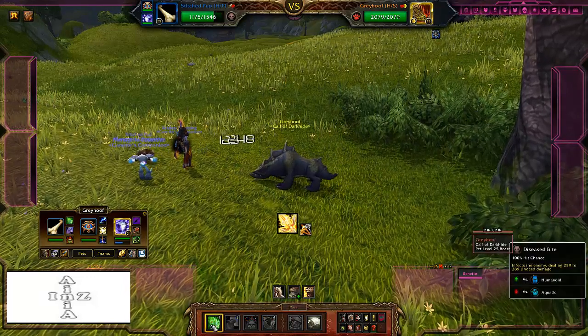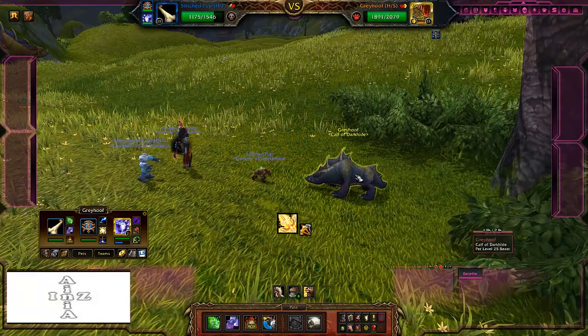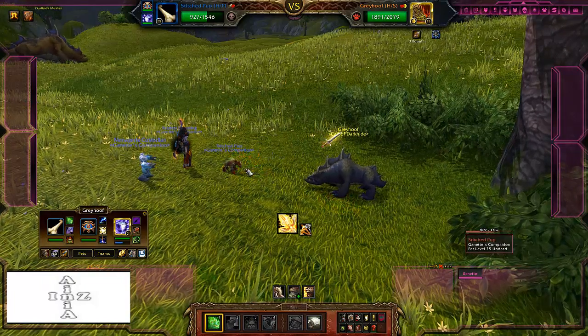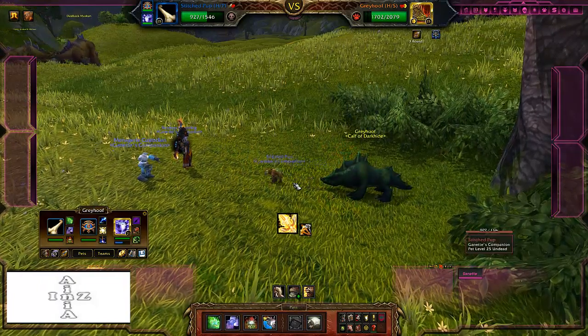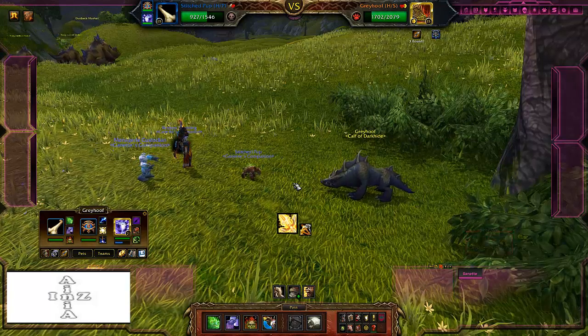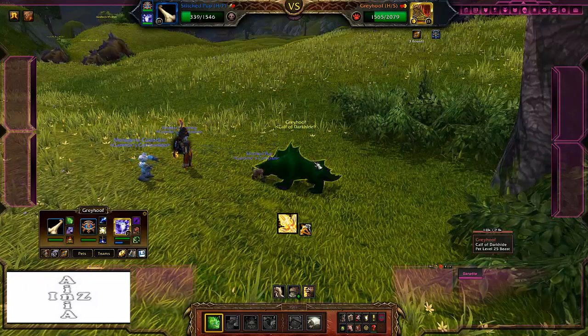You fight by basically using either ability one or three until Greyhoof — whichever one you're using — happens to kill the Stitched Pup. Now, Stitched Pup being undead means he is going to come back to life for one round as immune. He can't be killed — he's invincible — so we're just going to keep hitting ability one until this guy kills us, which will be one more attack.